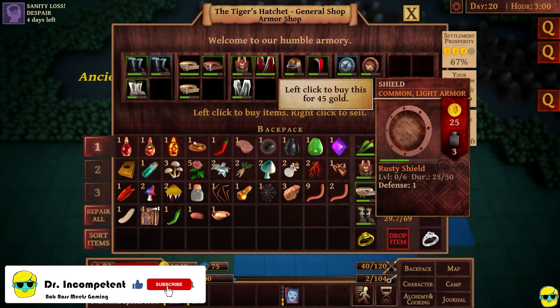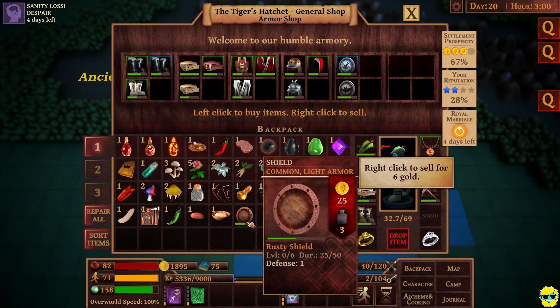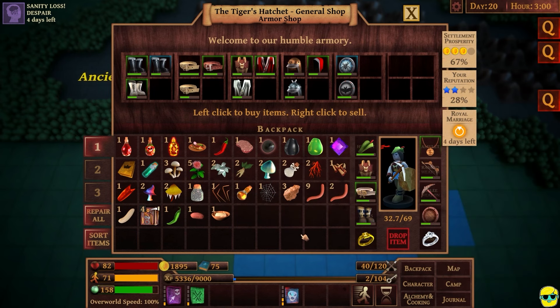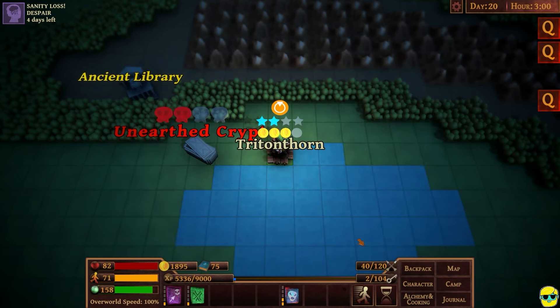I don't know if I can equip a shield with my character, but it would be nice. Let's just buy a cheap one just to see. Yeah, I can! Okay, great — adds a little bit of defense. Then let's go to weapons. They actually have no more arrows here, which is diabolical.